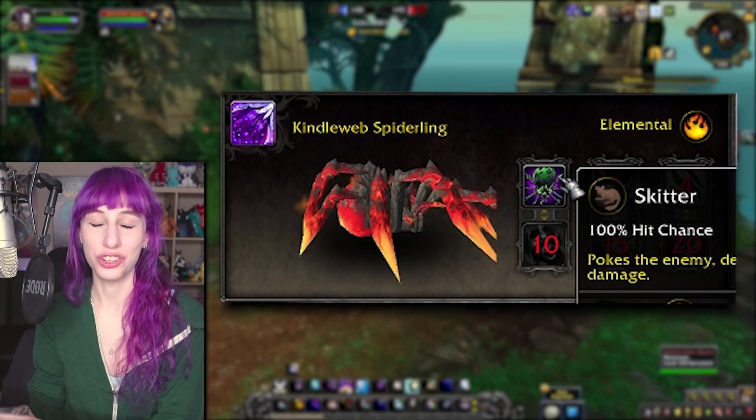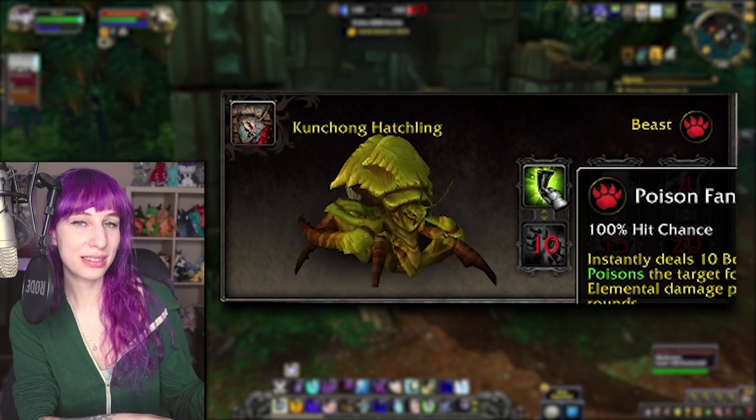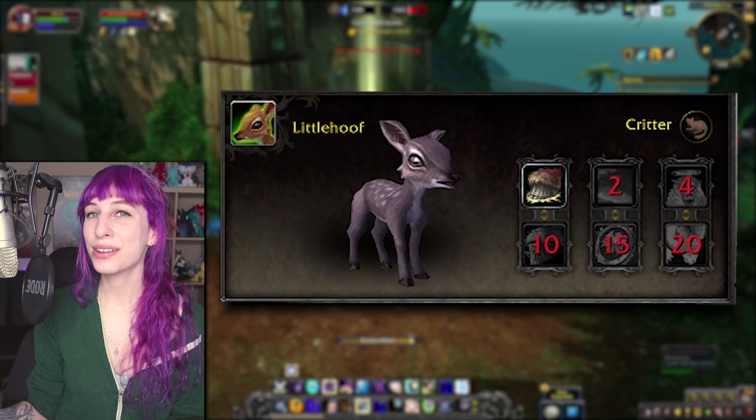The Kinderweb Spiderling is for those that got really excited about the flame spiders in Cataclysm and then just never got over it. We've had a lot of these, and here's one more. The Kunchung Hatchling is a recolor of Kovok — and if you never got Kovok, you probably won't need to, because this is another instance of a pet being added with the exact same moveset as a previous harder-to-get pet. Being able to get one without going back into an old raid or spending a lot of money on the auction house is always a good thing.